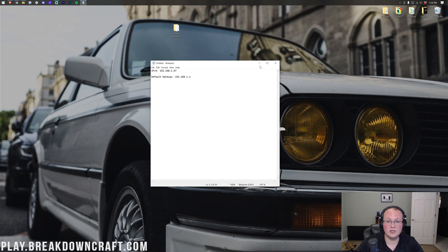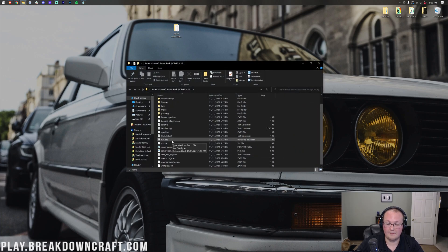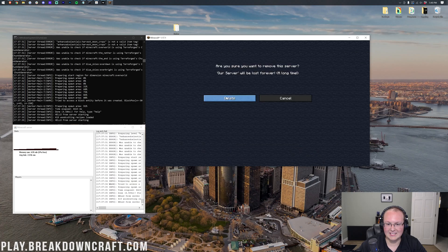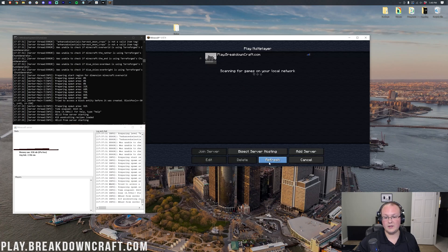Copy your public IP address from the website, then minimize your browser. Every time you want to start your server, just double-click the run.bat file. Get your server up, get Better Minecraft running, and the server will be set up — your friends can join and you can have fun with the Better Minecraft mod pack. In Multiplayer, delete the old localhost server, click Add Server, and paste in your public IP as the server address. Click Done, refresh, and the server will be reachable. Double-click to join right in.